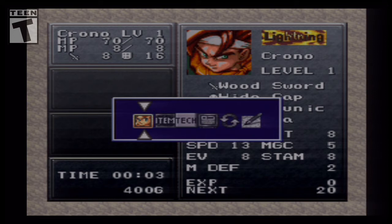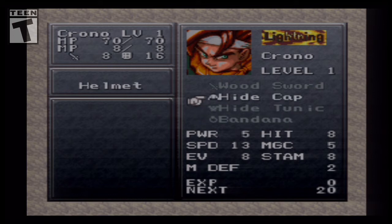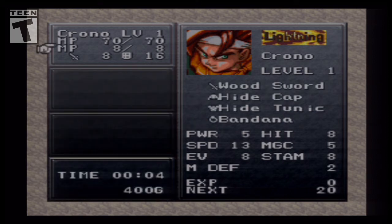Here's our menu and character stats. We currently have the base level stuff: a wooden sword — called a bodkin in Japanese — a hide cap, hide tunic, and a bandana. The lightning next to Crono's name represents his innate element, similar to Chrono Cross where characters had white, black, and those colors. Each character has an element associated with magic. Crono is lightning. Fun side note: in the Japanese version that was 'heaven,' but it was translated to 'lightning' to avoid religious overtones.